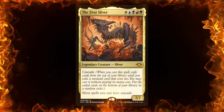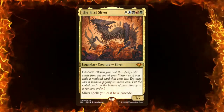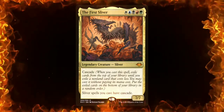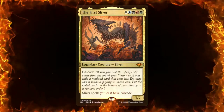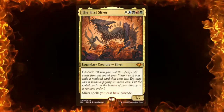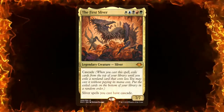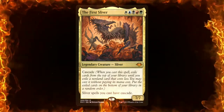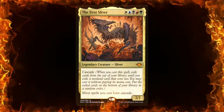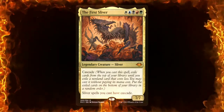As you can see, The First Sliver is a five-color commander — one of each color to cast — and it's a 7/7, just like all the sliver lords. Obviously it's a legendary sliver, and this one's kind of unique where it has an ability called Cascade and it also gives all other slivers Cascade. Basically what Cascade does is that when you cast a spell, you exile cards from the top of your library until you exile a non-land card that costs less mana value.